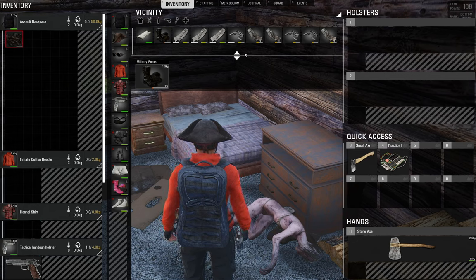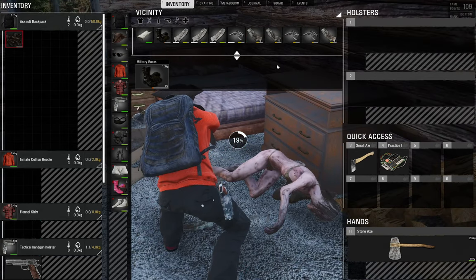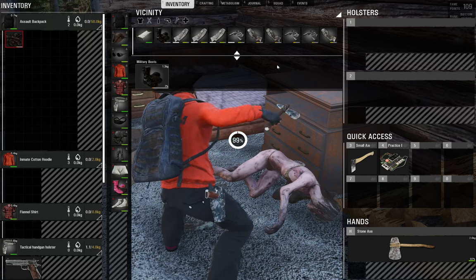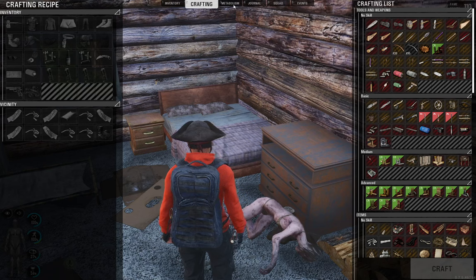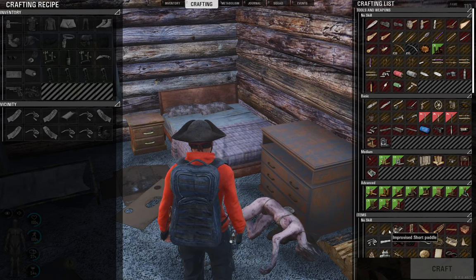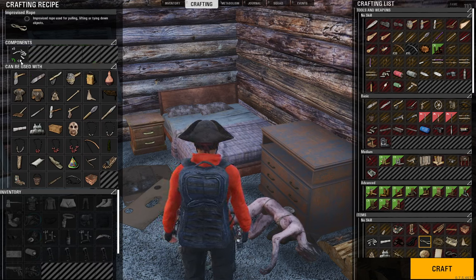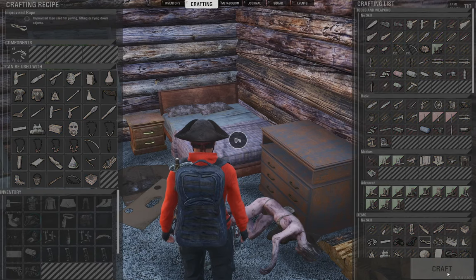You can cut all these up into rags, then cut the rags into rag strips, and make improvised rope out of them. We haven't even chopped into the body yet and you're already getting useful stuff — in early game or really anywhere in the game. If you go to your crafting list, go down to Items / No Skill, second row down, you'll see Improvised Rope — it needs five rag strips, clean or dirty. Go ahead and craft one.